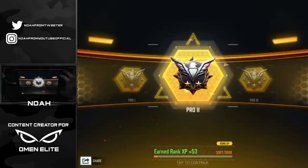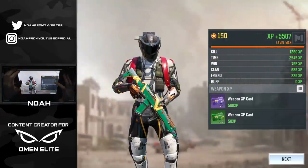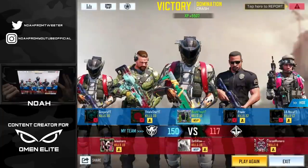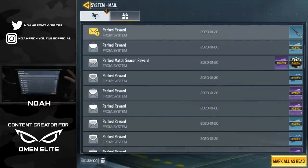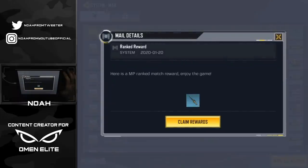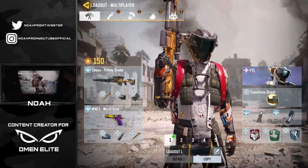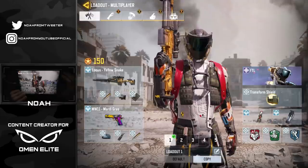With that, we actually got 53 points and leveled up to Pro 2, which means we now have the free-to-play Locust available. Let's go ahead and check our mailbox — and there it is: 'Multiplayer Ranked Match Reward — Enjoy the game.' Go ahead and claim that, and it's gonna be the Locust yellow snake. With this bad boy equipped, we are all set to jump into some matches!